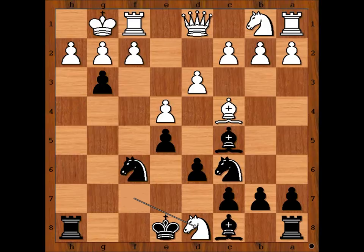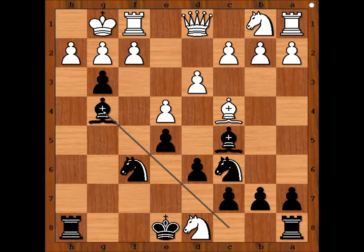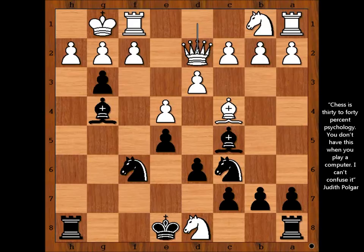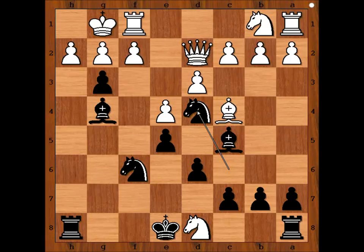Pawn takes bishop. Knight takes queen. Black to move — what did black have in mind when he sacrificed the queen? King takes knight? No. Steinitz played bishop to g4, attacking the queen. Queen to d2. The database shows that this same position has been reached seven times in recent years, and every time black continued with knight to d4. I think they saw this game.